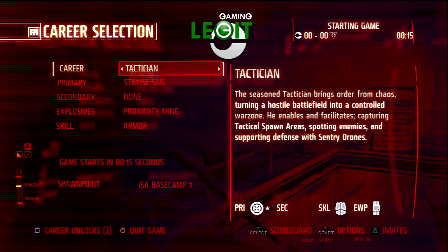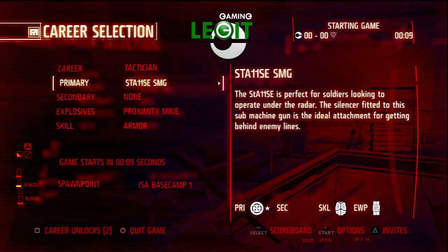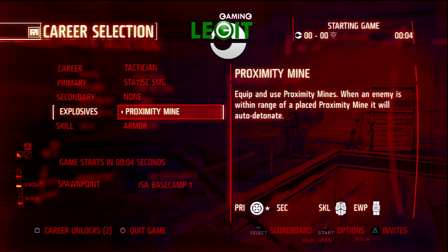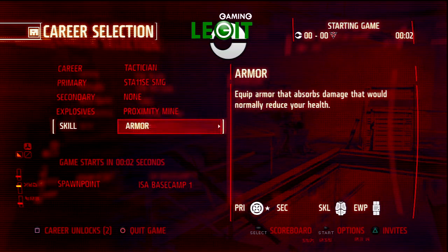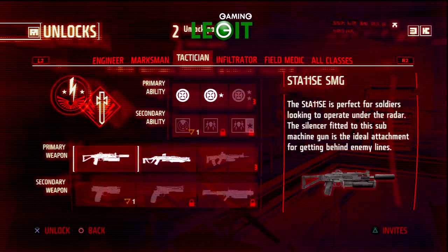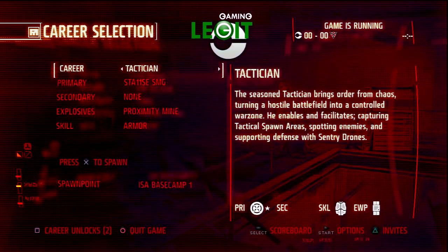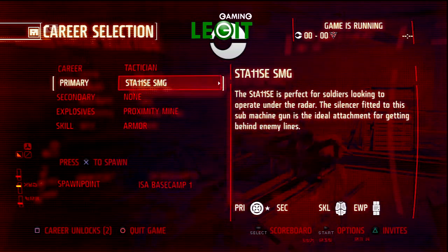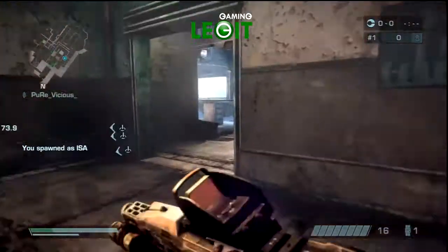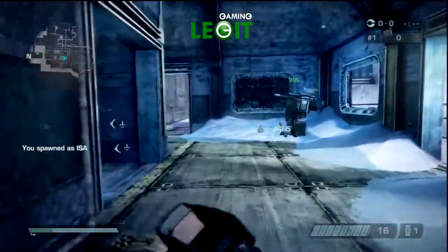The Tactician is now my favorite class in this game — I think it's the most useful class. The Tactician allows you to unlock spawn points and operates slightly differently from Killzone 2, where the Tactician had spawn grenades. You could run up to any point of the map, even really deep into an enemy spawn, and throw a spawn canister which allowed all of your teammates to spawn immediately right onto that canister.